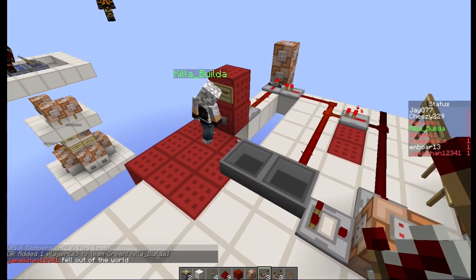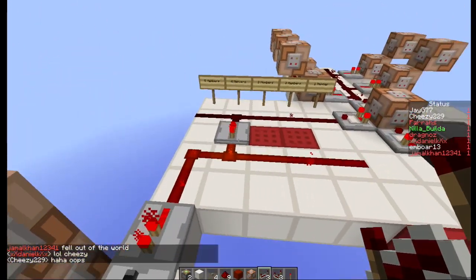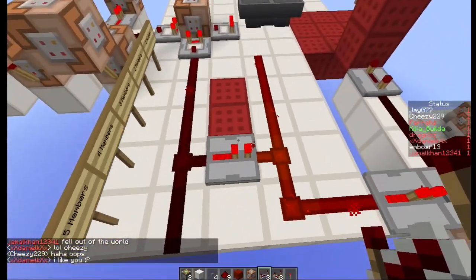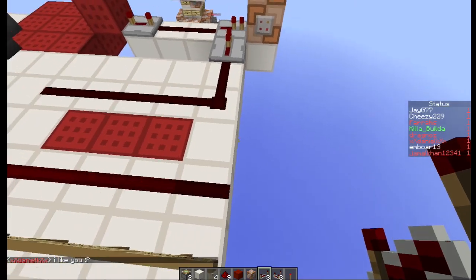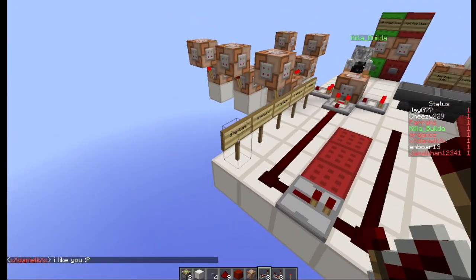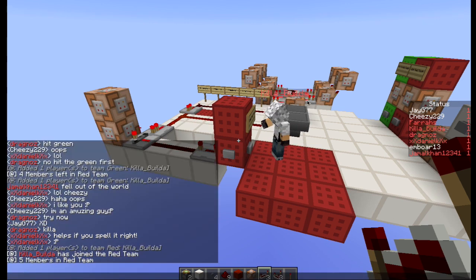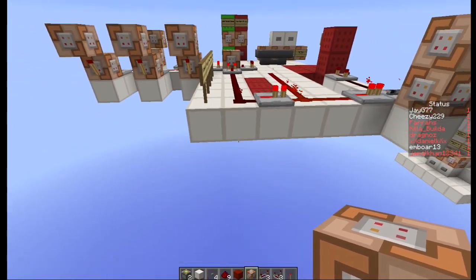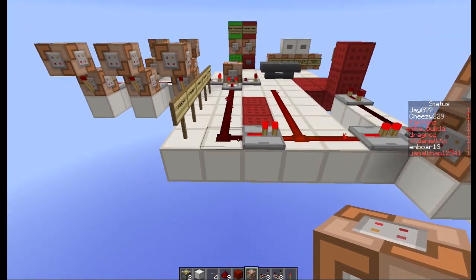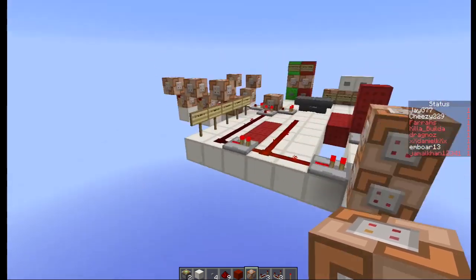He'll press the button but nothing happens — he will stay in the green team because I have set a limit of four members. Now if I remove this redstone repeater and say I'm going to allow five people, if he now tries to join — voila, he has successfully joined the red team. You can output this up to 15 blocks, so in theory you can limit the amount of players from 1 to 15.